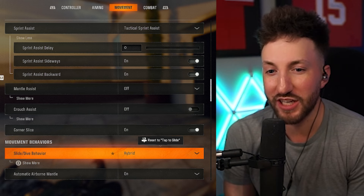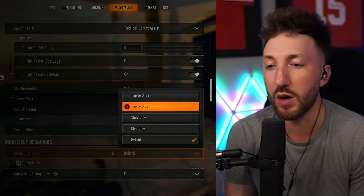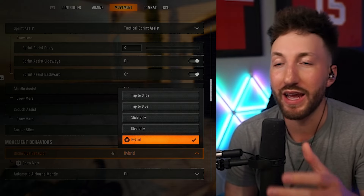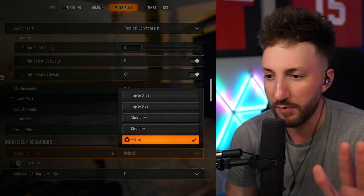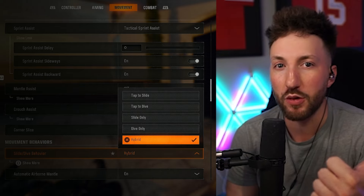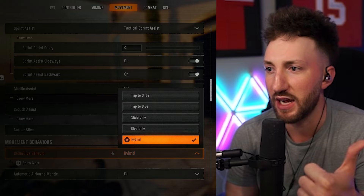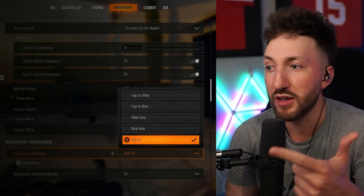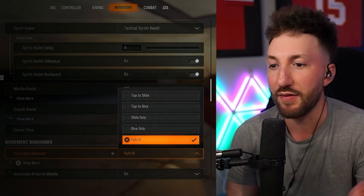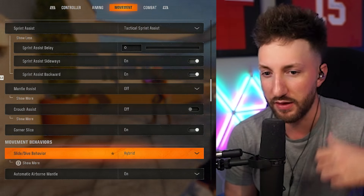One of the most important settings you're going to want to change is slide/dive behavior — this is super important. Put this on hybrid and get used to it from day one; you'll be used to it in a couple of days with no issues. It's basically tap only to slide, giving you maximum slide speed and quickest response time, and then tap while holding sprint input to dive. That will allow you to take advantage of all the features with no delays and no problems.